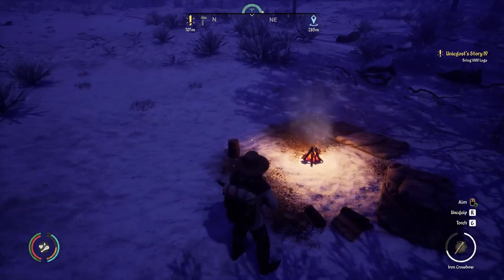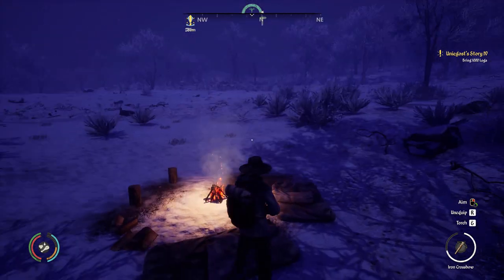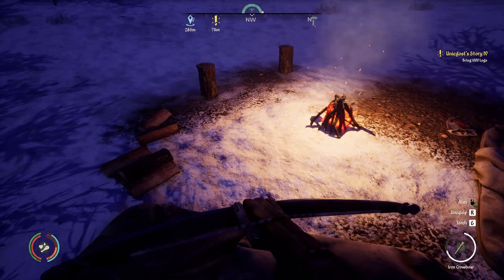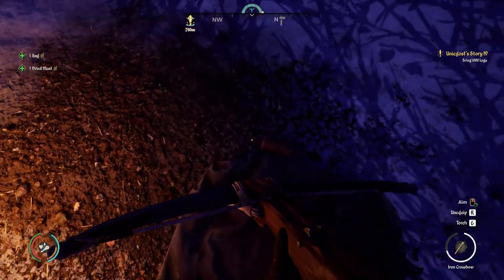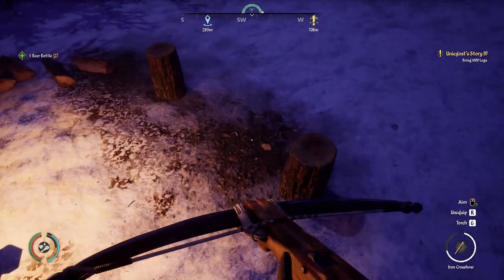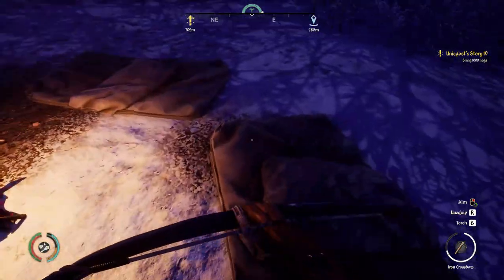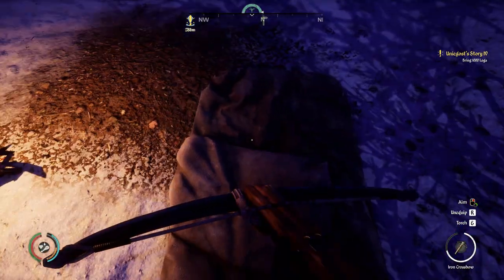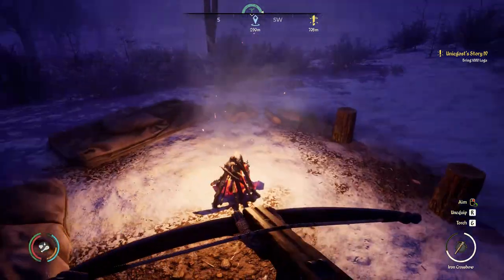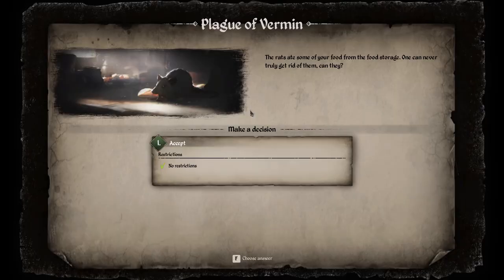Tip nine: when exploring bandit camps, I play in third person mostly, but if you scroll the wheel and go into first person you can see things a lot more easily. There are small things you might not otherwise notice - sometimes you've got tents you want to see inside. I'd definitely miss things if I didn't scroll in and take a closer look at what's around the fireplace.